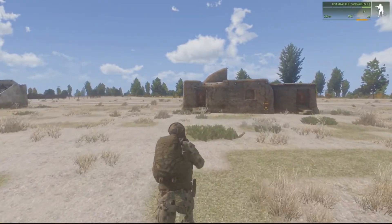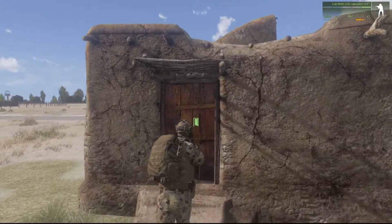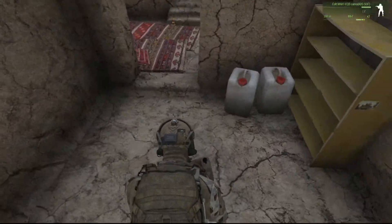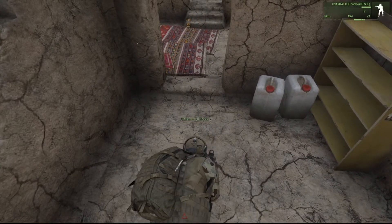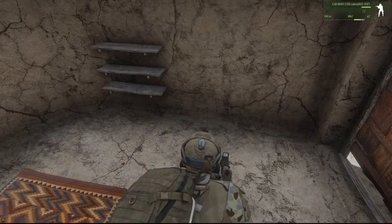You'll need a couple of decent sized explosive charges to take a building down. I've got two satchels in my backpack which are more than sufficient. I'm going to put one here and pop down another one here.